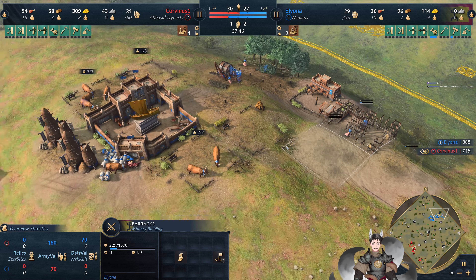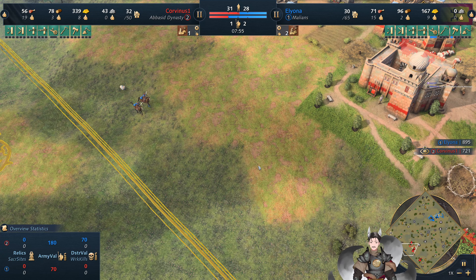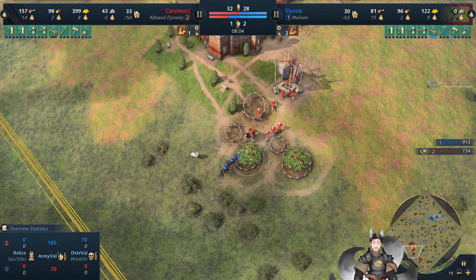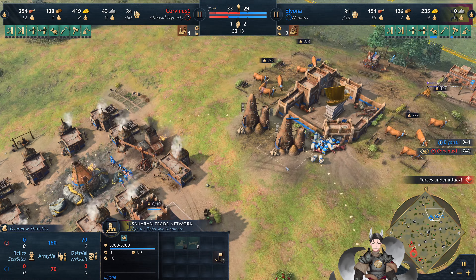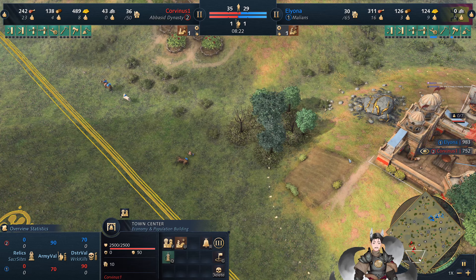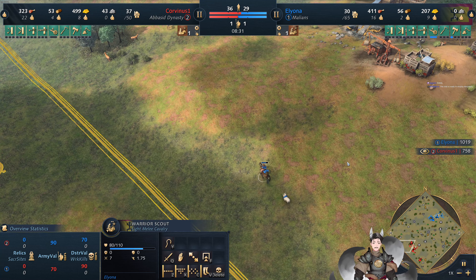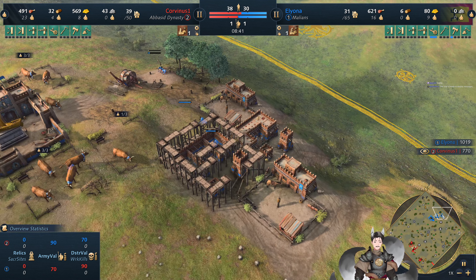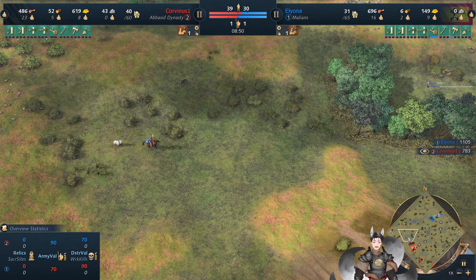Now we're going to see a couple Barracks being established — eyeing for some aggression. No trade just yet. He does spot the tertiary Town Center and loses a Scout to it. So we've got quite a bit of village production for the Abbasid player. The Mullions have to rely on the Cals, and you can eye for a Trade Post and get that going — it'll be a bit expensive on the tolao post. He does delete the Lumber Camp and is probably going to go for the Grand Fulani Corral, which will give him some great food generation.